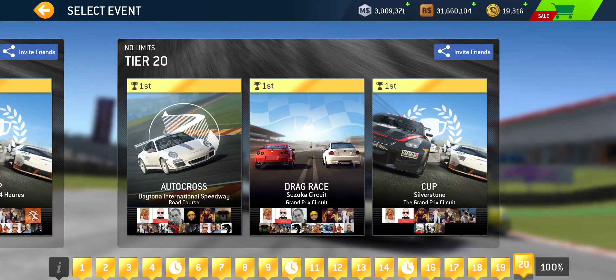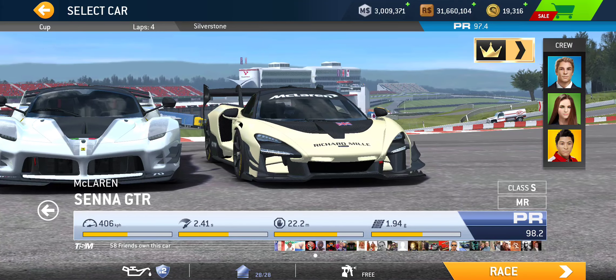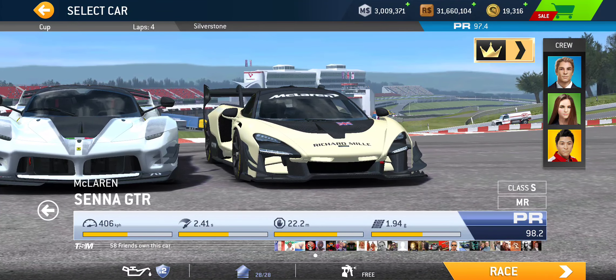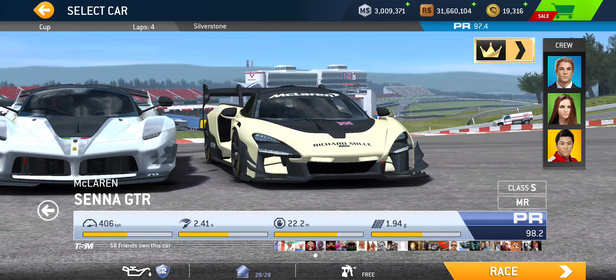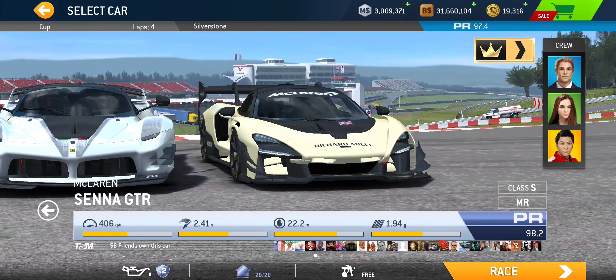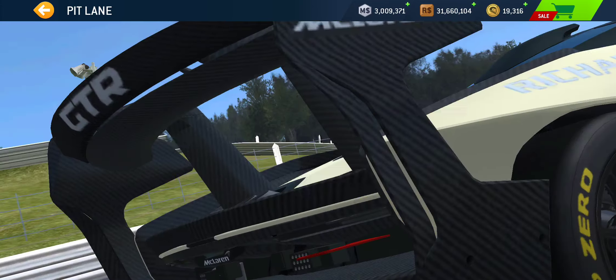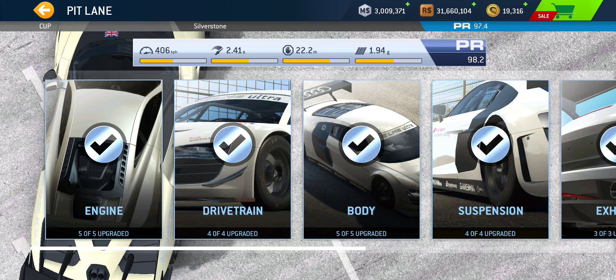The final PR requirement for the No Limits series is 97.4. The Senna GTR fully maxed out is 98.2, so the PR requirement is very close to maxed out — you pretty much need to get all the upgrades. The only upgrade you don't need is the last drivetrain upgrade, which normally costs 205 gold and gives a 0.7 PR boost. Without it, you end up at 97.5, which is just above the required 97.4.